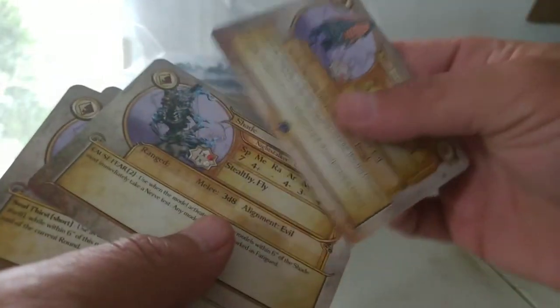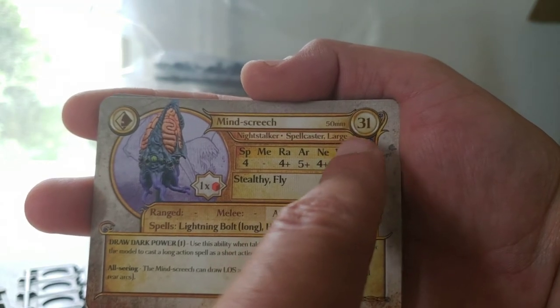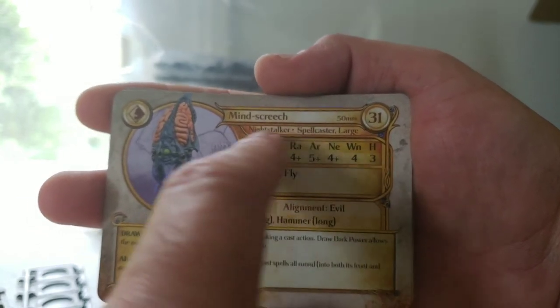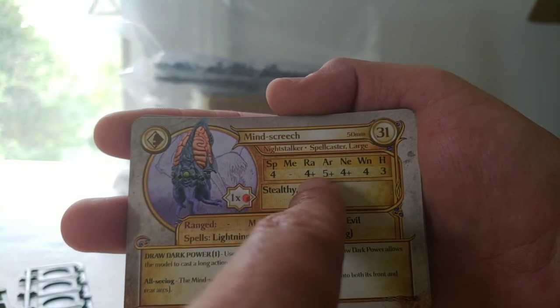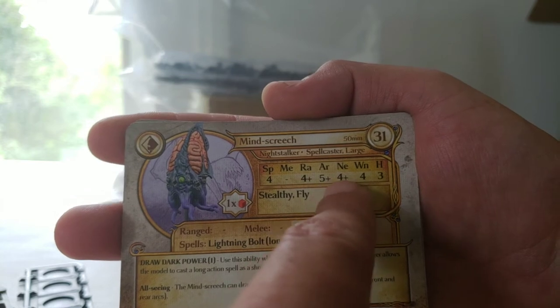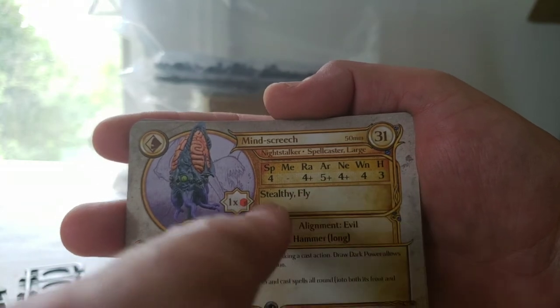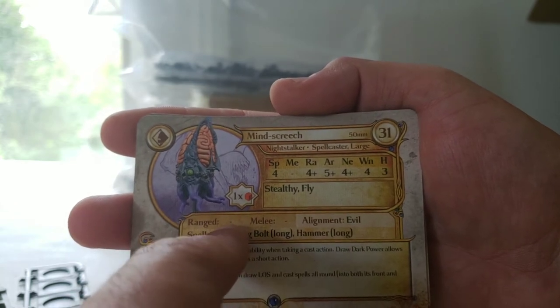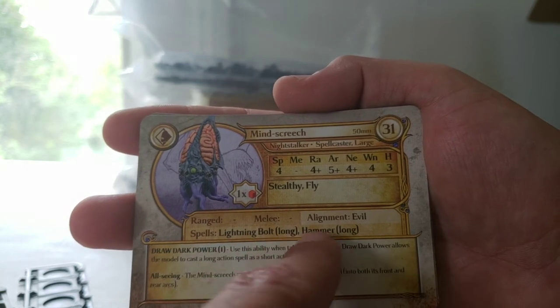Now I think we're on to the first of the Resin Models, which is the Mind Screech. He's sitting on a 50mm base. Coming in at 31 points, he is a large spellcaster, which means he takes up 2 slots. He's got a Speed of 4 — kind of a little slow — Range 4+, Armor 5+, Nerve 4+, 4 Wounds, and Height 3. He's got Stealthy and Fly. He doesn't have ranged or melee dice. His spells are Lightning Bolt, which is long, and Hammer, which is long.